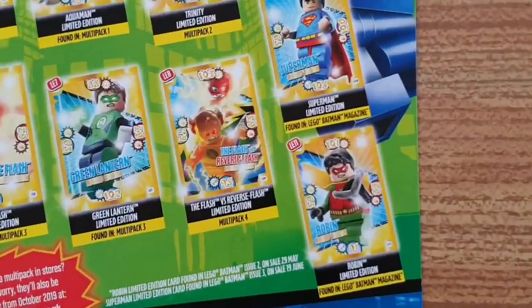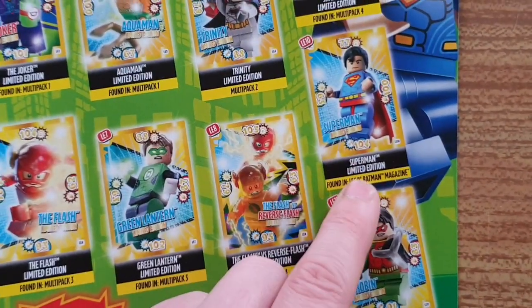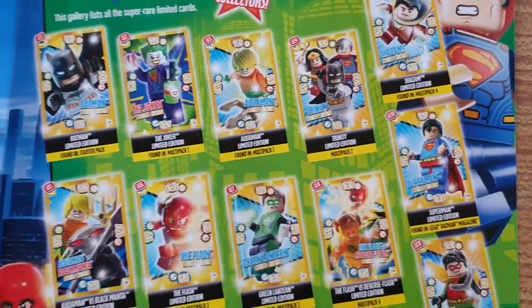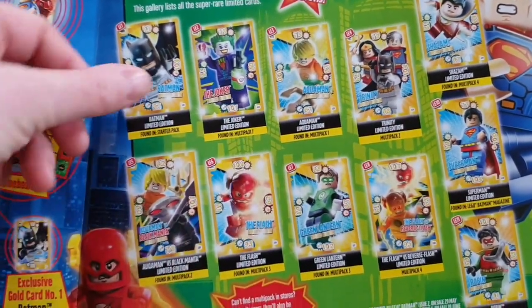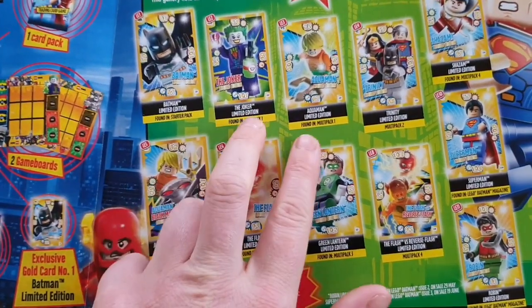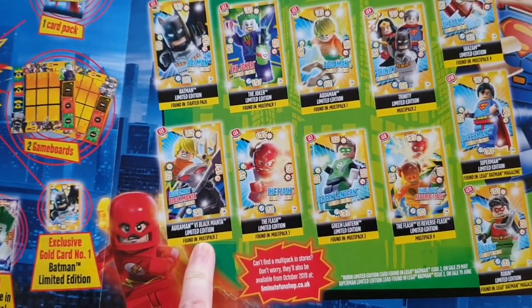This is a Robin limited edition card found in the Lego Batman magazine, which I've got. There's also the Superman limited edition, also found in the Lego Batman magazine — I'm going to show that in another review. To get the other limited edition cards you have to get the multi-packs. The Batman card is found in the starter pack. The Joker and Aquaman are in multi-pack one; multi-pack two gives you the Trinity and Aquaman versus Black Manta.